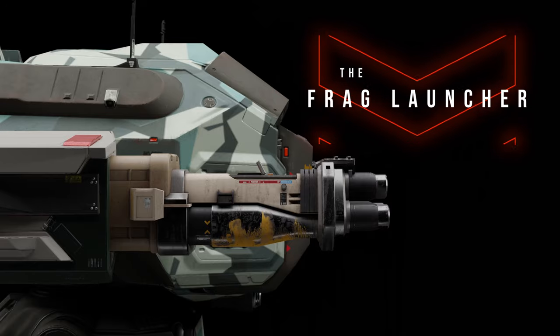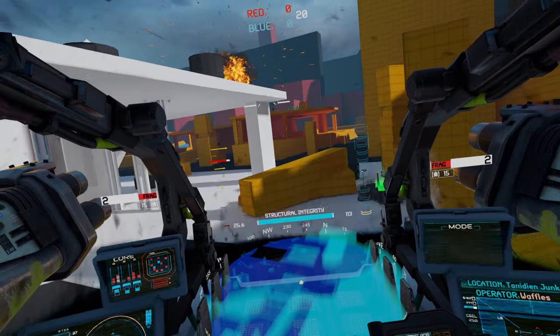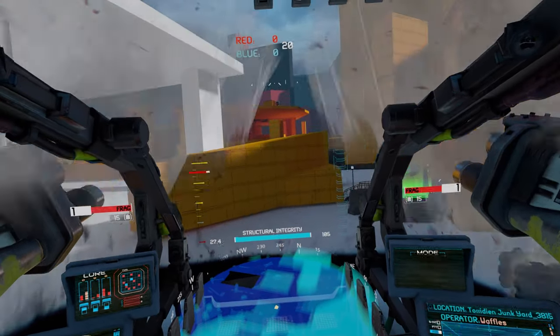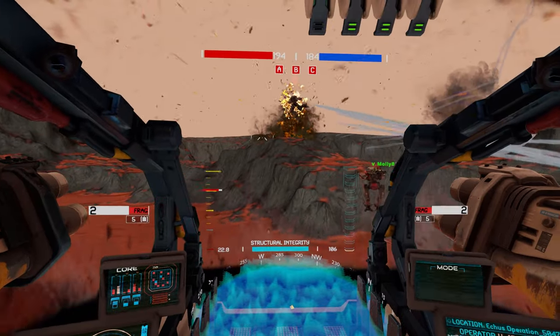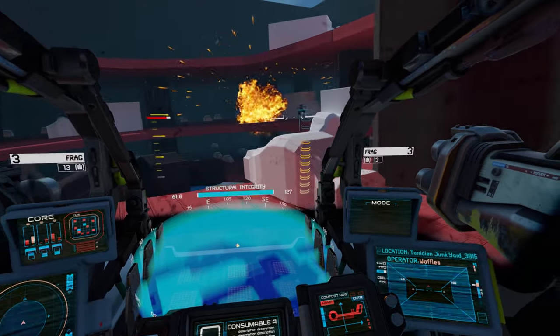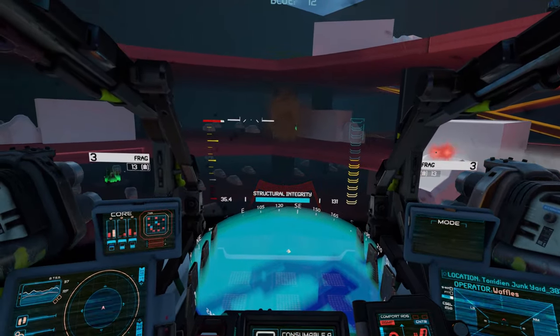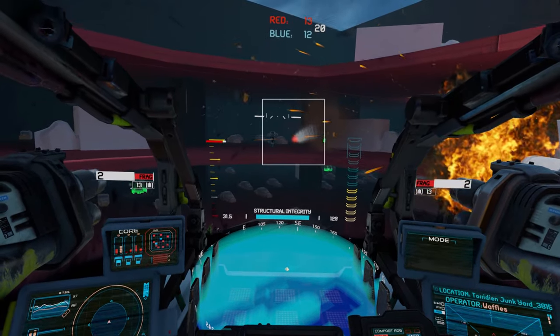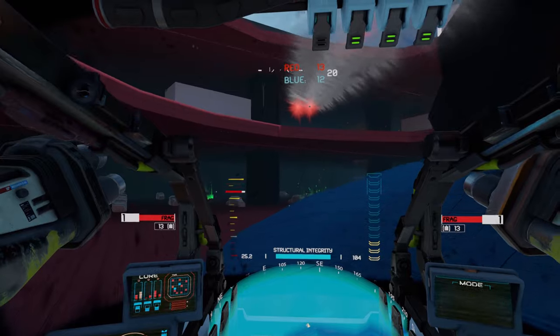The Frag Launcher is a semi-automatic, belt-fed hull cracker. It's designed to give the pilot absolute control over the speed, angle, and detonation time of frag explosives. To launch, press and hold the trigger — a short hold will launch slower, a long hold will increase the speed. Once they're ejected, tap the trigger again to detonate. If you don't detonate them manually, they will automatically explode after some time.